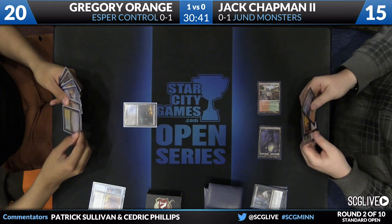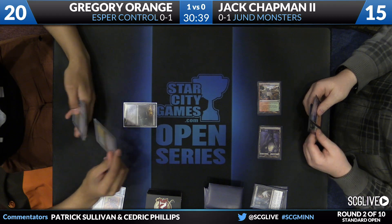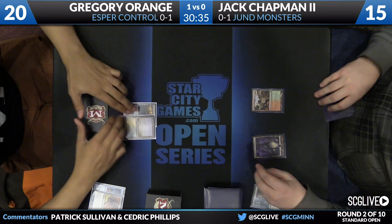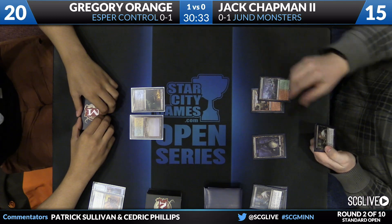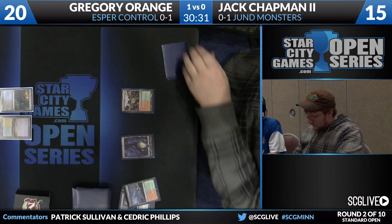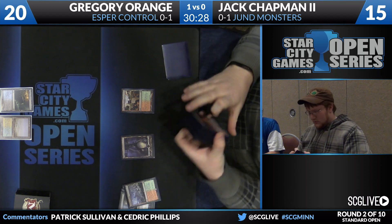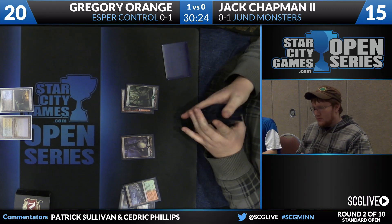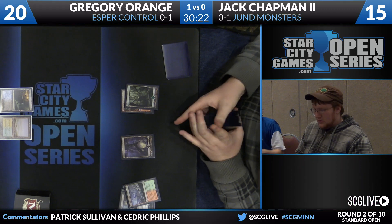Orange will draw a card, and here's another copy of Flooded Strand. He will play one of those and pass the turn back over to Chapman II, who will draw a card. Wooded Foothills quickly comes into play and he will sacrifice that, going down a little bit lower in the process. There is a Forest. You saw a Crater's Claws in his deck, so he does have some Fireballs available.